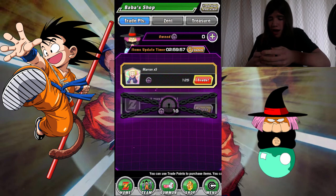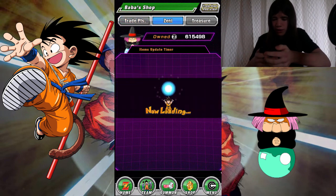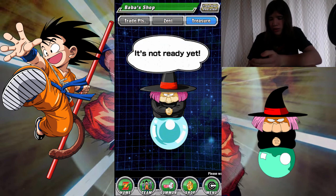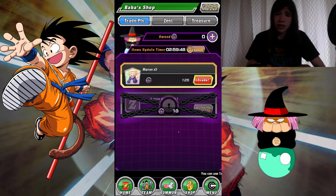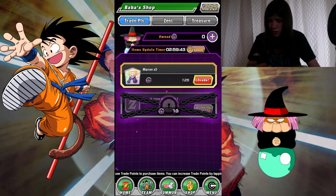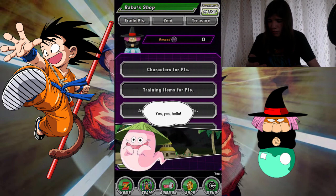So let's go take a look. We've got Marin times five here immediately. We don't have any Trade Points yet though. You got these items right here, and then Treasure, which is this — it's not ready yet. Some people think it's gonna be characters coming, but I don't know. We don't have any Baba points, so what we're gonna do is get some Baba points.